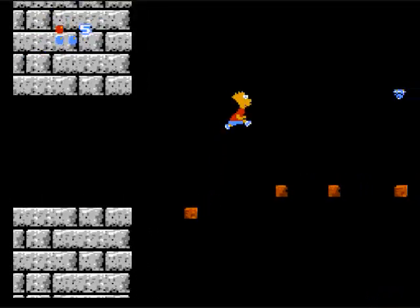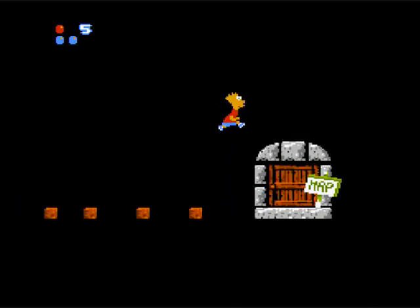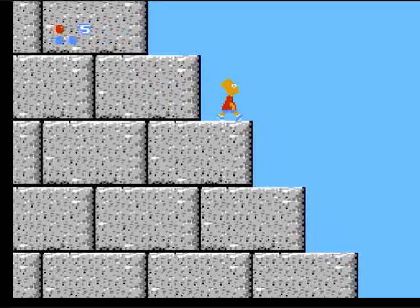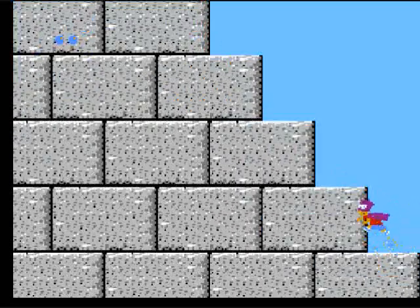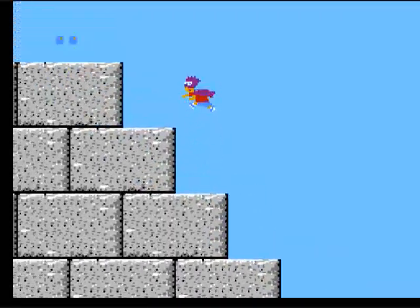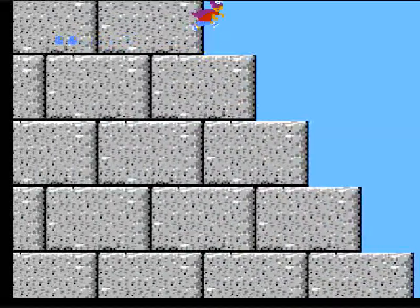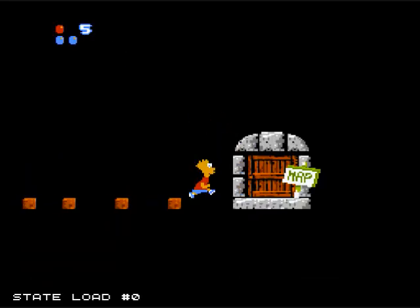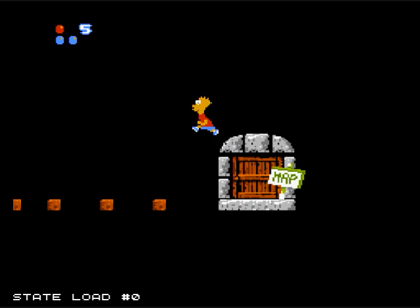Now I'm going to get to this part. Who thought a jumping section like this was a good idea? I can get to the exit right now, but I'm not going to do that. Instead, I still got to find Lisa. Where is she, anyway? I got to find a hidden Krusty item before I go. Guess I'm not done here yet. I thought there was another platform line around. Do I need that in order to get the special ending?